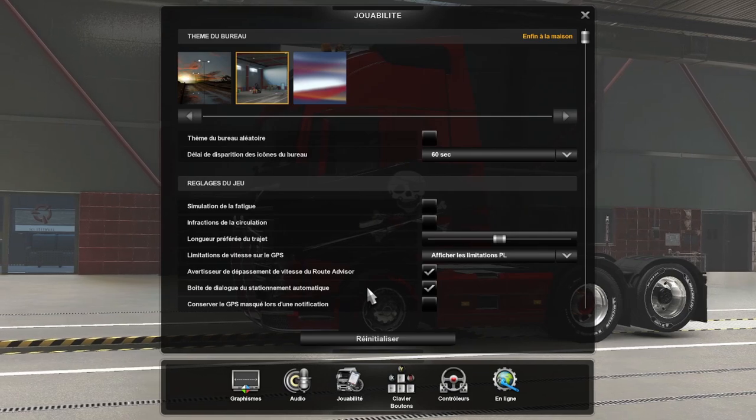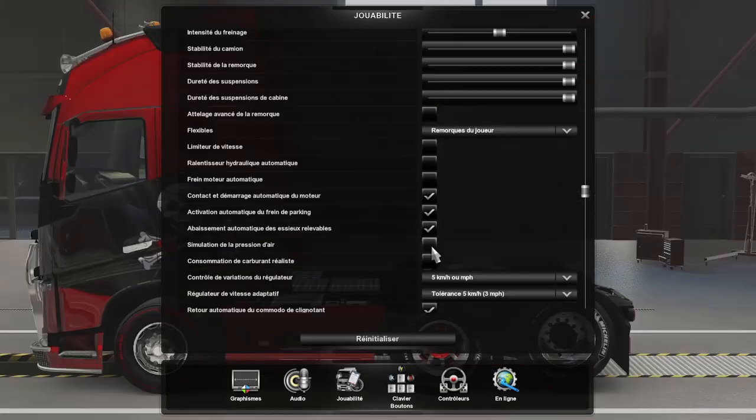To activate it, go into options, then click here, go all the way down, and click this.